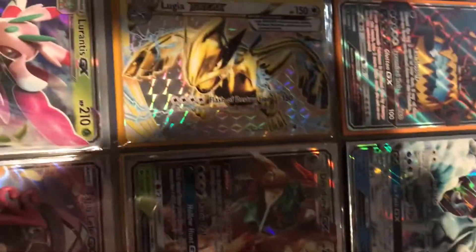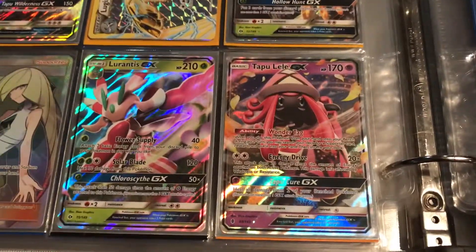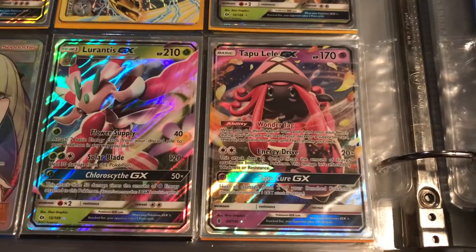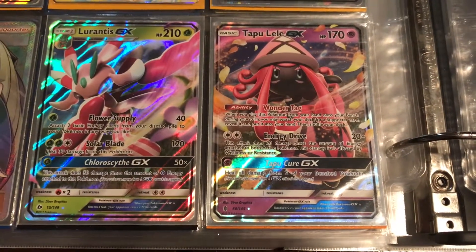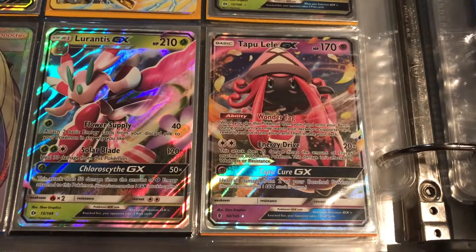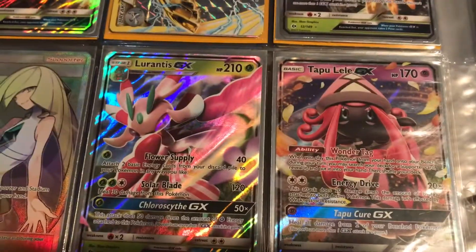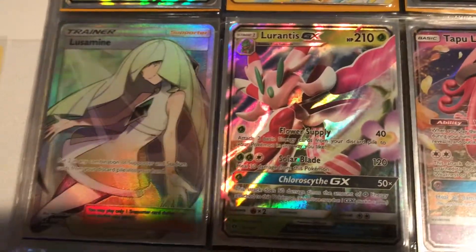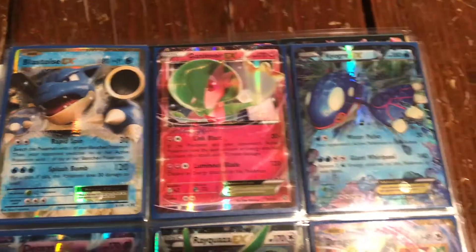We've got a Lugia Break — the camera is very shadowed but there it is. We've got Decidueye GX, the all-powerful and competitive Tapu Lele GX. When I first got the Guardians Rising Elite Trainer box, it was in one of my packs and I had no idea how good it was until I looked up the price — it was $50, though now it's around $30 to $35, which is still crazy for a single card. Next is Lurantis GX Full Art and Lusamine, also got on Cyber Monday.